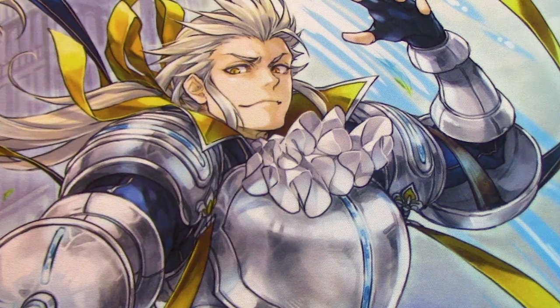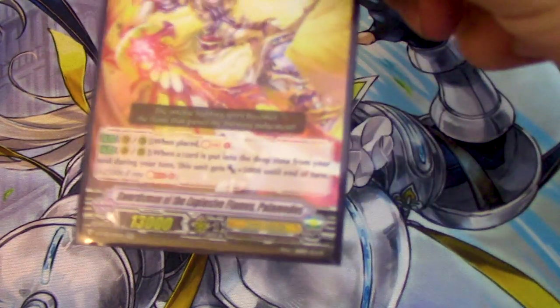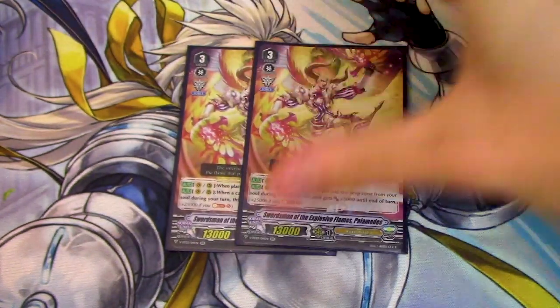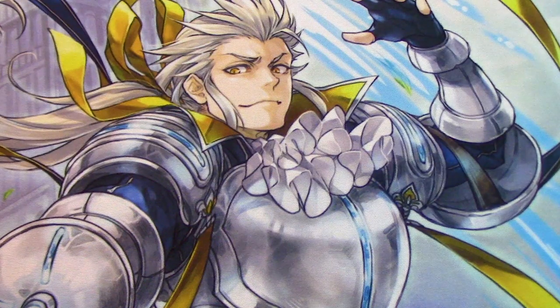We want to be able to Soul Charge and get all that power quick. We're running 2 copies of Soism of the Explosive Flames, Palamedes — Vanguard rear, 1 place, Counter Blast 1, Soul Charge. And when a card is put into the drop zone from your soul, he gets 5k — like the plus 25 it gives you if you Soul Blast 5. Use this with Soul Saver, hint hint. Or use this with Hengis, get plus 10k, hint hint. Palamedes is good, but I only want to run it at 2 because I don't really want to ride it, even though it has a Force gift, which is really convenient. But for the most part, it's a 100% rear guard card.